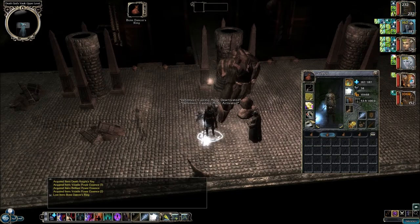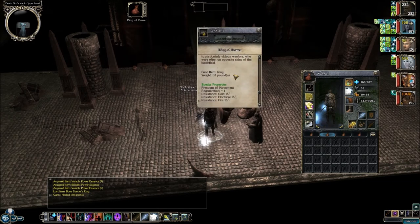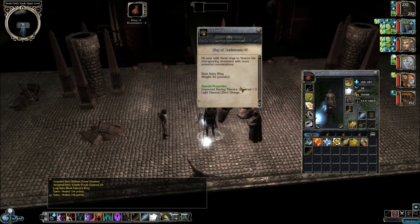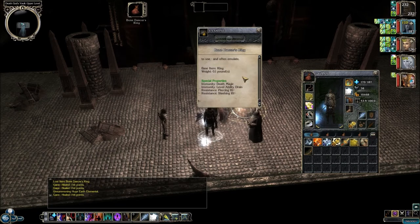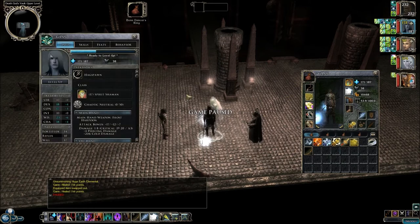I think we'll give the Bone Dancer's Ring to Gan. He's got a Ring of Power, but he also has a Ring of Resistance plus three that I think we can replace. It'll lower all of Gan's saves by three, but then he will pick up Immunity to Death Magic, Ability and Level Drain, and Resistance to Piercing and Slashing ten. I think it's a good trade-off.